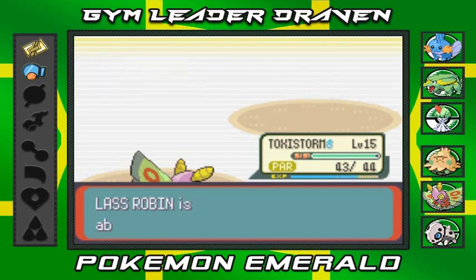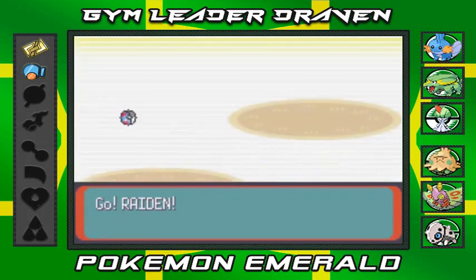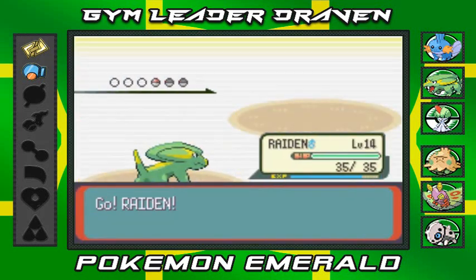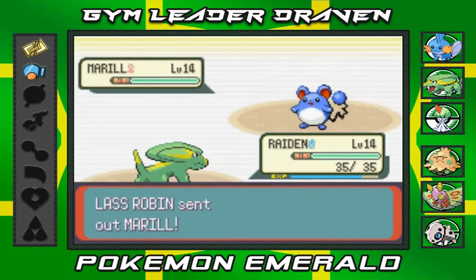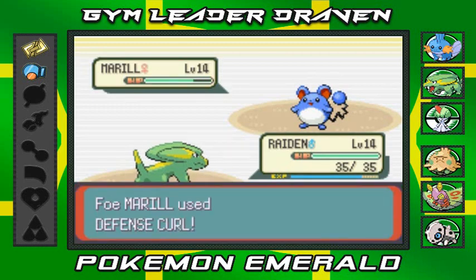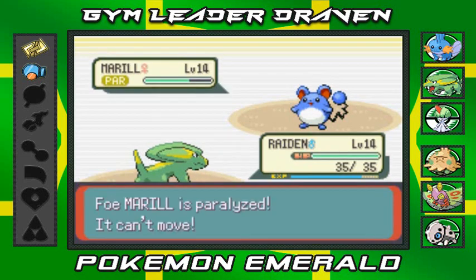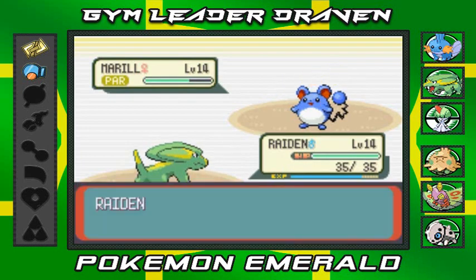Coming out with a Marill, so I'm going straight to Raiden - bring it on! Marill, I don't like you, you don't like me - let's go with tackle attack. Its defense went up right there, so I might as well go with Thunder Wave. Thunder Wave - you won't be doing much. We're just gonna keep eating hits because it's pesky. You cannot move! Let's go with Howl attack.